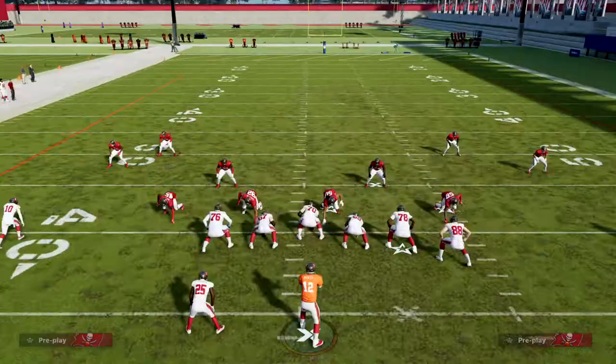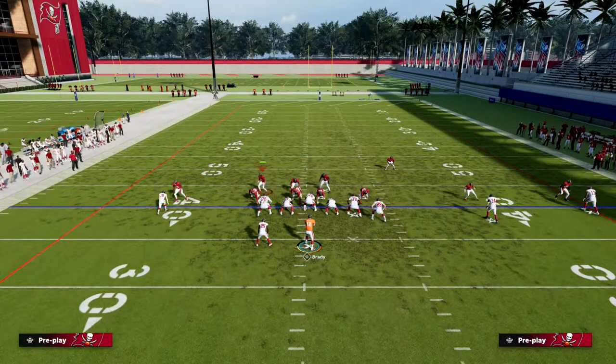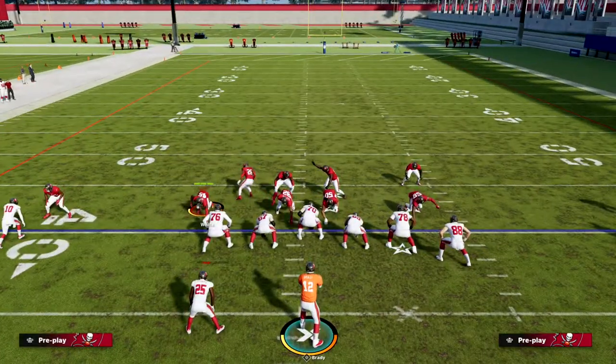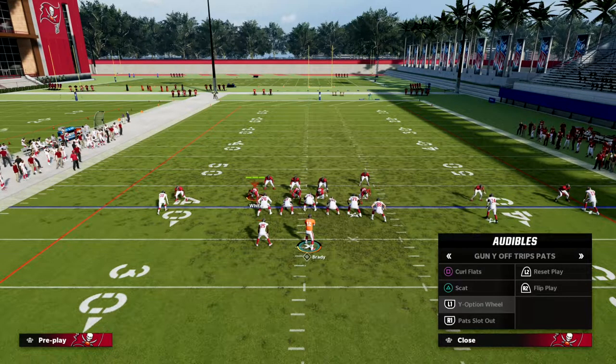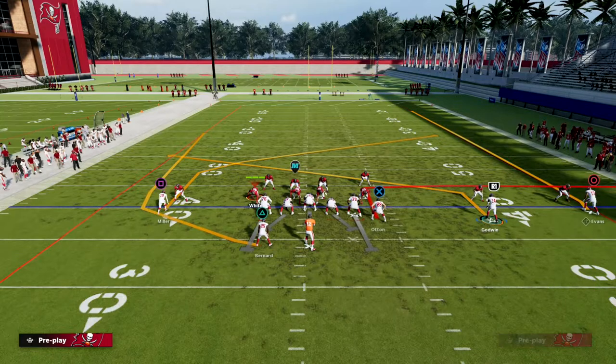Let's go to another popular UTrips play — Y option wheel, which features a tight-in out route. Again, individually shade that one player outside, and then in Y option wheel put this guy on a snap-throw slant.